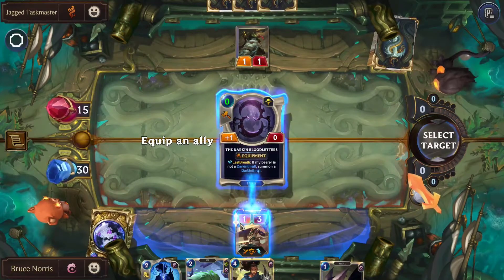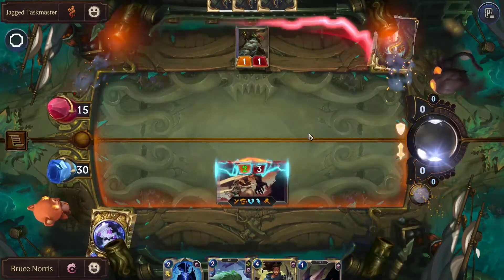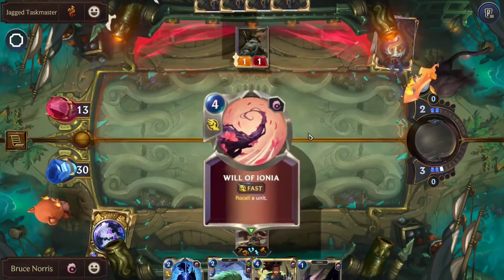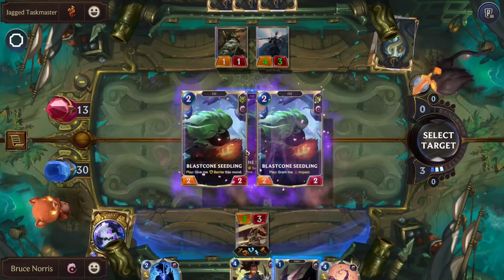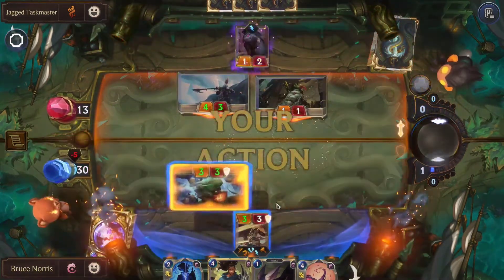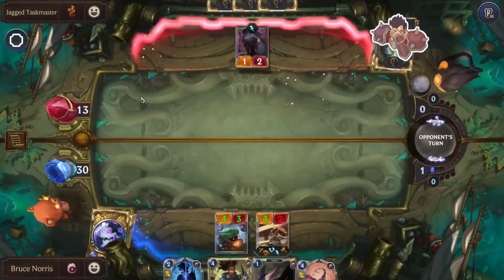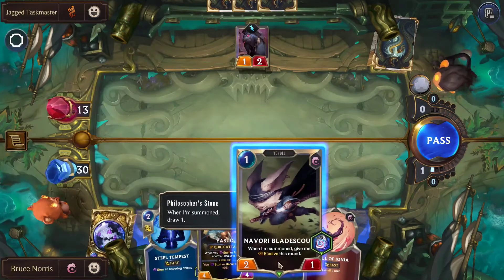Before we attack, we actually want to use the Dark and Blood Letters here and equip our Fae Blade Twirler. Now we'll commit to this attack. On this turn, we'll be using the Blast Cone Seedling with Barrier, and now we'll block with it — that way we're making the most out of Barrier and out of them attacking. Since we have Neverdull, whenever an ally strikes, we get one power.